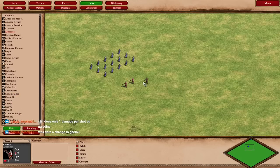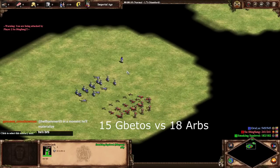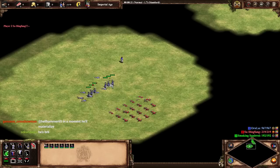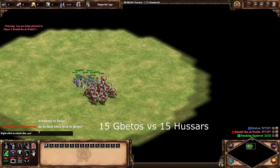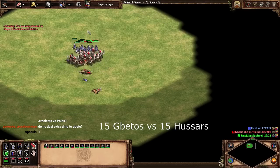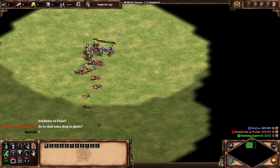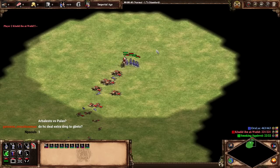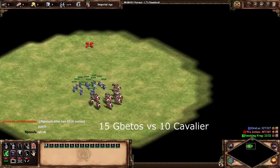Gbetos now have five more HP. There are three more Arbs than there are Gbetos, and it does not matter, man. Wow, that's pretty darn impressive. You can't really say Arbs are a counter to Gbetos anymore. That was a lot better than I thought — we lost maybe 40% of our HP.